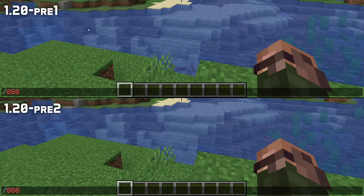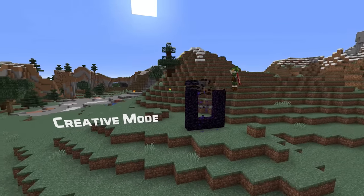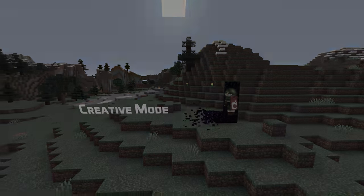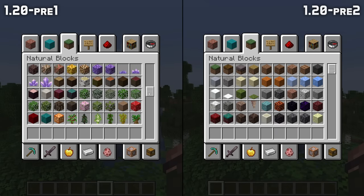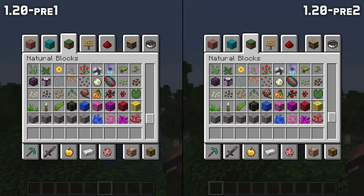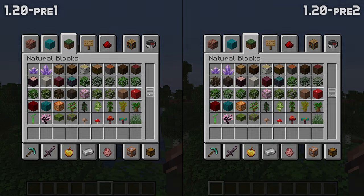The text cursor now once again renders in front of text rather than behind it, and a long list of small tweaks have been made to text strings throughout the user interface. The creative inventory has also seen some updates, with buckets of fish now listed in the same order as the fish items, and dead corals now listed in the same order as live corals. Wither roses can now be found next to the other small flowers, and mangrove roots and muddy mangrove roots are now grouped with the logs rather than with the leaves.